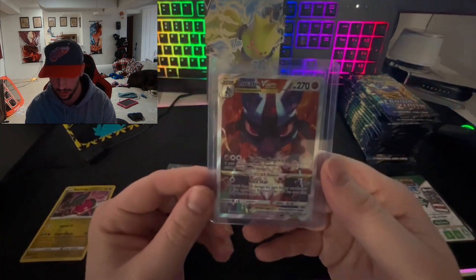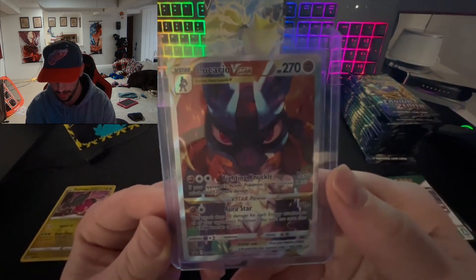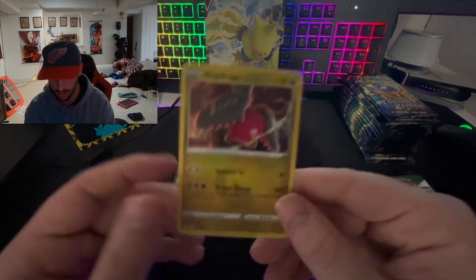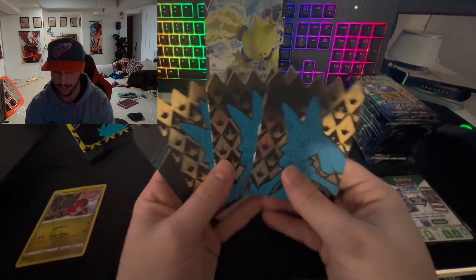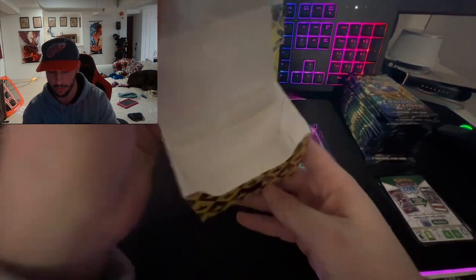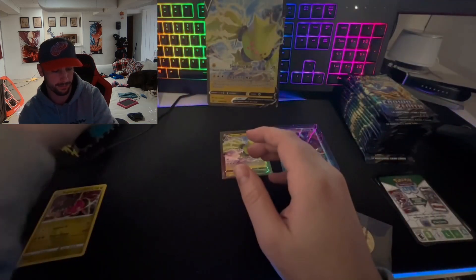The promo Lucario V-Star — let me see if I can focus. I've sleeved all these, so you can see the reflection of everything. There we go. Pretty cool. Regalecki, the Regidrago. I'm not going to sleeve that one since it's just a holo. The cool things I did want to show are these dividers — a little different from what I've seen normally. And then the deck box, which I've never had one of — cool to put your cards in there along with accessories like dice.